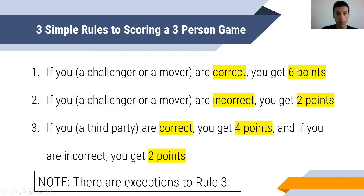In regards to three-player games, there are three simple rules to scoring a three-person game. If you, as a challenger or a mover, are correct, you get six points. If you are incorrect, you get two points. And if you are a third party who is correct, you get four points, and if you're incorrect, you get two.